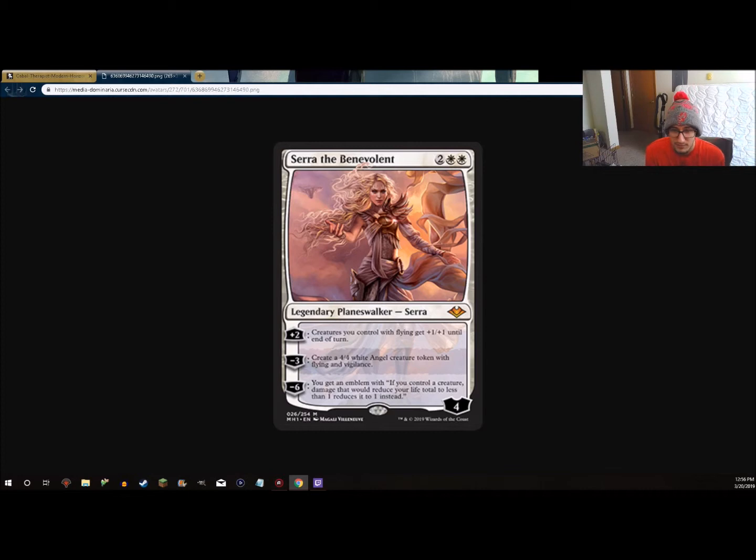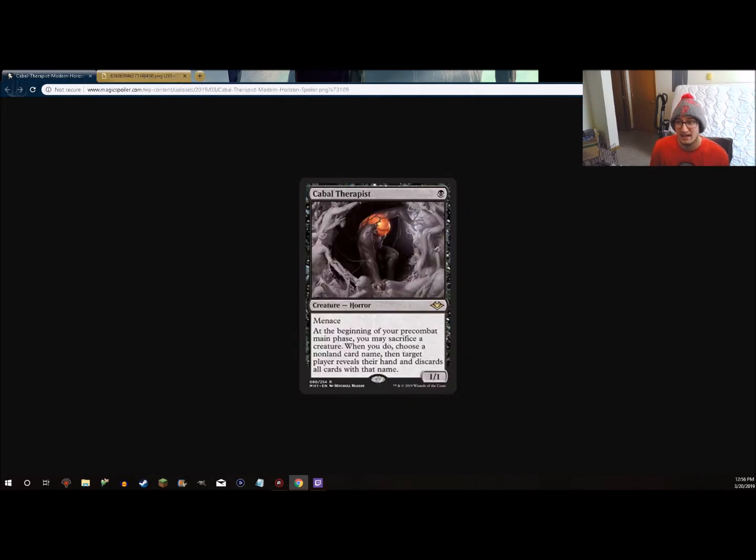All in all, Serra the Benevolent is probably the card with the most upside and most likely to find a home in a deck, where Cabal Therapist — I think — has the initial power level of being a Cabal Therapy on a stick, with the drawback of being a creature, though sometimes that's not even a drawback with all the creature tutors in Modern. People could play Chord of Calling to fetch this card and sacrifice Persist creatures, making Kitchen Finks and cards like that really powerful again. Being a 1/1 Menace also puts a clock on your opponent.